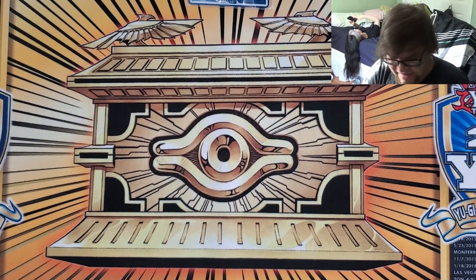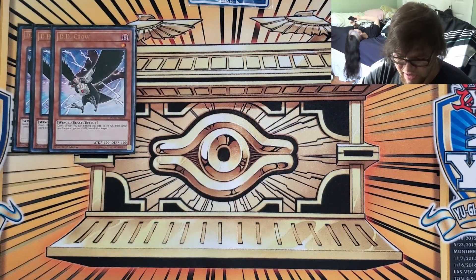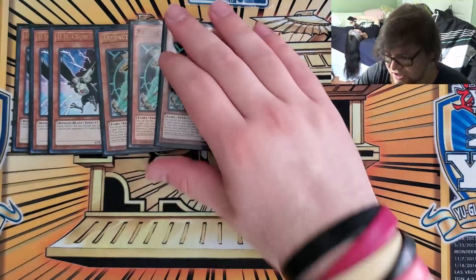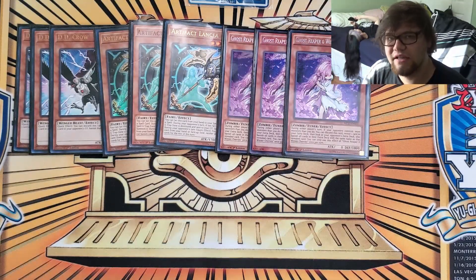Going into the side deck, I played three Crow just to knock stuff out of the grave. Three Lancia because banishing is OP. Three Cherries — Cherries is really good right now, especially with everyone playing the same stuff, and with this deck having a pretty loose extra deck and playing Prosperities.